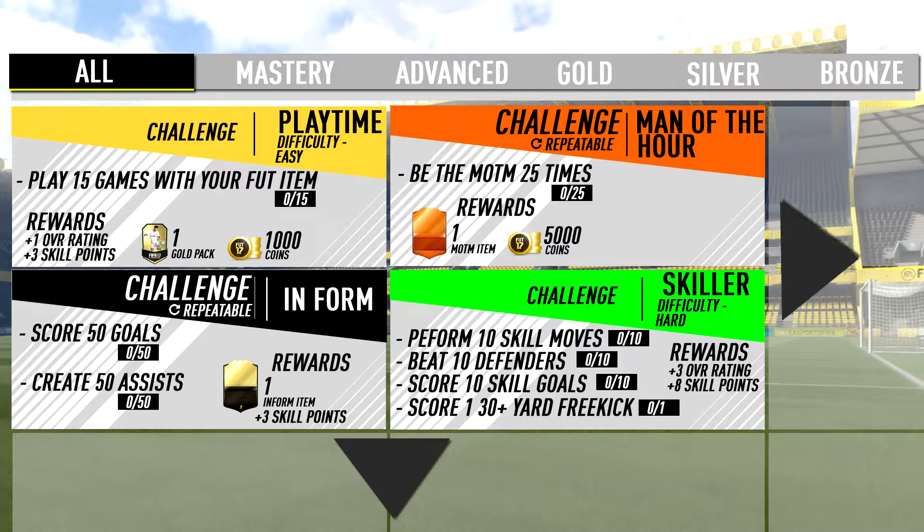The bronze category has a wide array of challenges to take your player item from a starting rating of around 60 all the way up to 64. Once you reach 64 you unlock silver, which takes your player from 64 rating up to 74. And once you reach 74 you unlock gold, advanced, and mastery — gold tries to take you from 74 all the way up to gold tier players, with 95 or possibly 99 as a capping point for elite players.